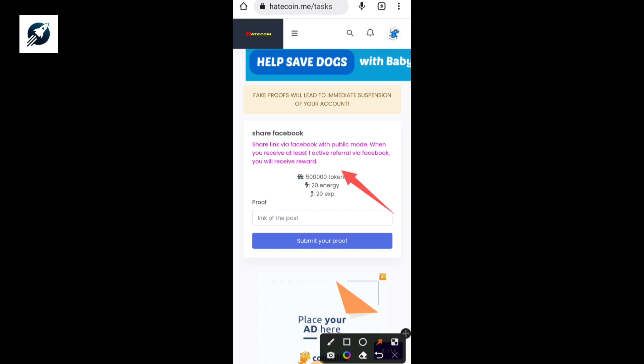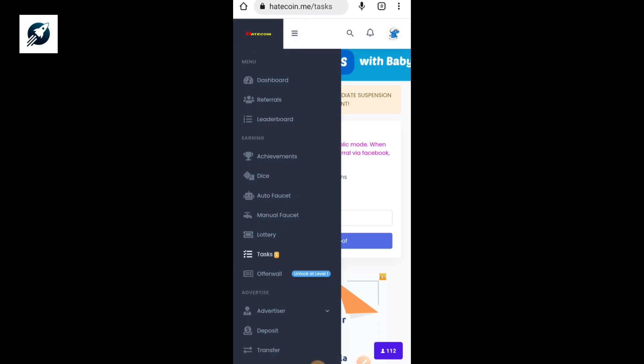That's just one way to earn 500,000 tokens from sharing your link on Facebook. There are other ways too — you can earn using the Auto Faucet, Manual Faucet, Lottery, Offer Walls, and Dies. I won't open all the earning procedures in this video, but in my next video I'll be showing you a live proof of a withdrawal I'll be making from this site. This site is available for users from all countries and you don't have to pay a dime to start.